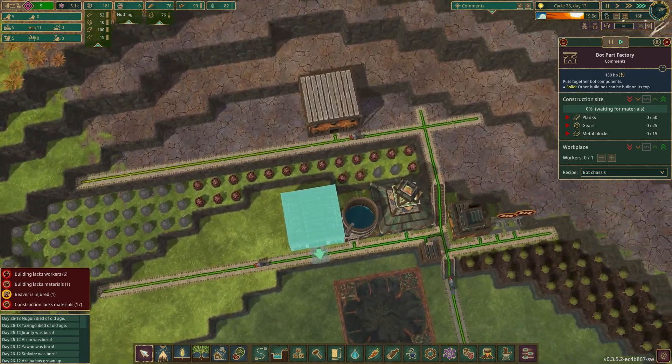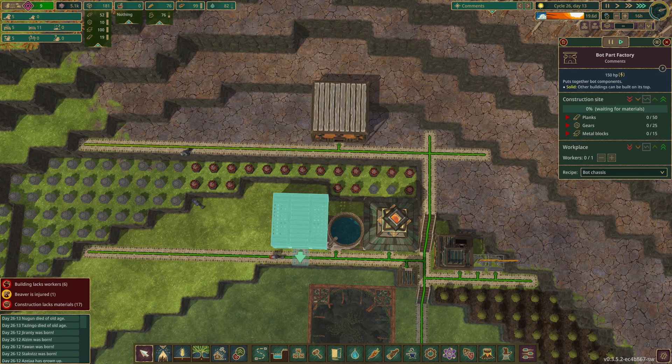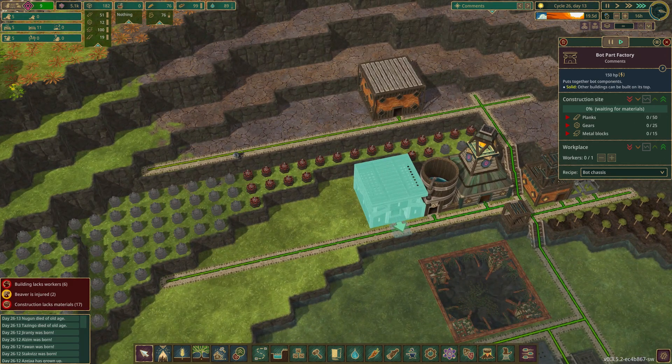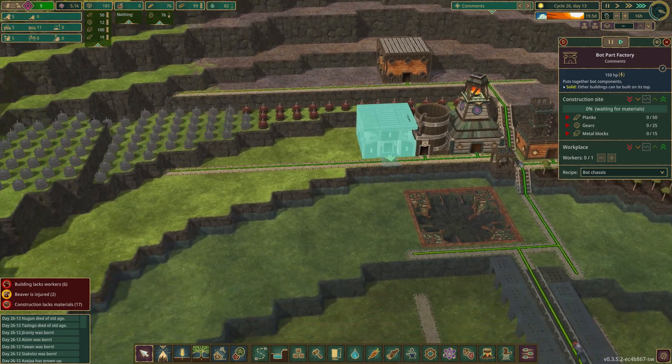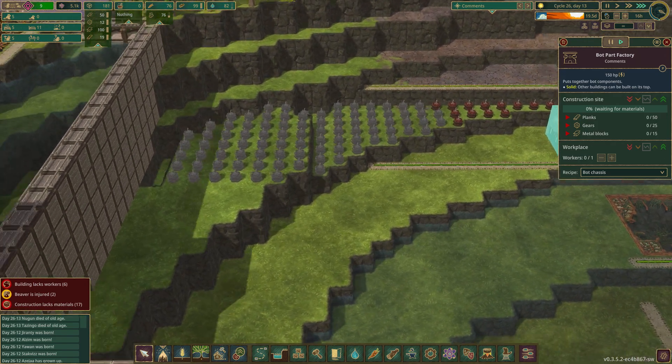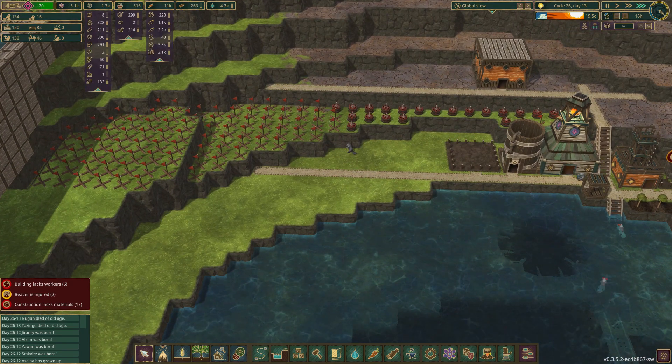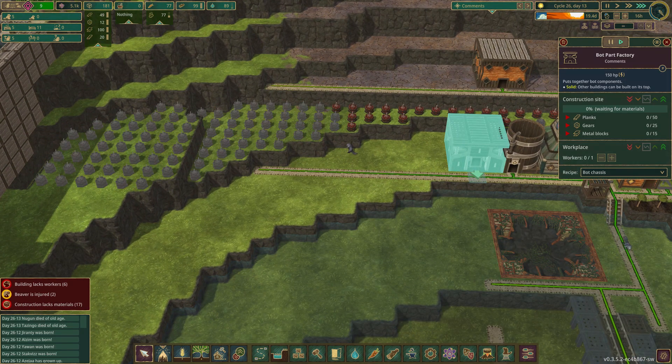You just put the power way down here somewhere. I guess that's the goal. So wait — this is just 50 planks, 25 gears, and 15 metal blocks. We probably do all three of them successfully. They can't reach this, can they? I think they can build one above them. So we'll blow this up tonight, not now — as soon as they get into their house.